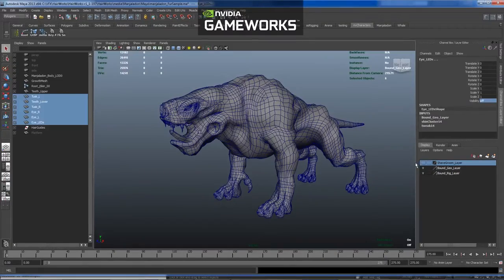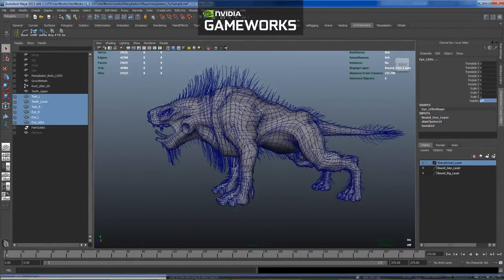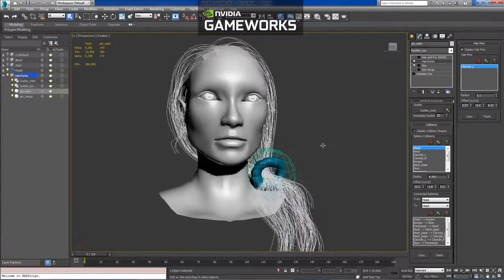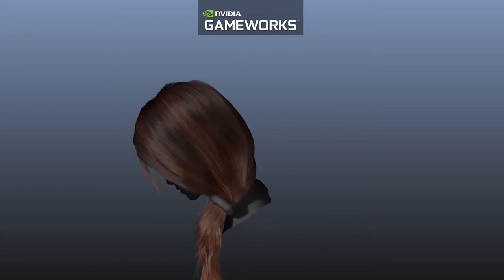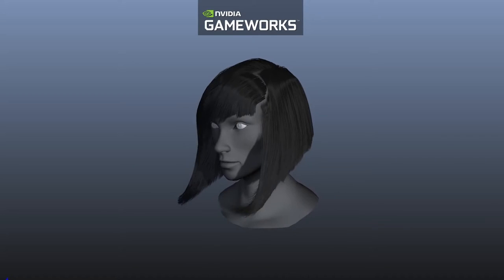The improved authoring pipeline allows artists to quickly iterate on their assets. The grooming pipeline works in combination with third-party tools that are available for both Maya and 3ds Max. The groom is exported via guide curves and growth mesh to the HairWorks viewer.